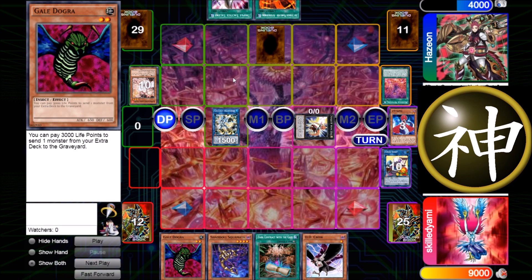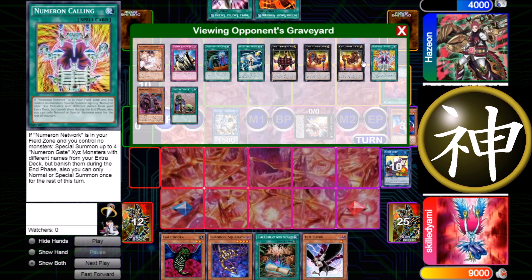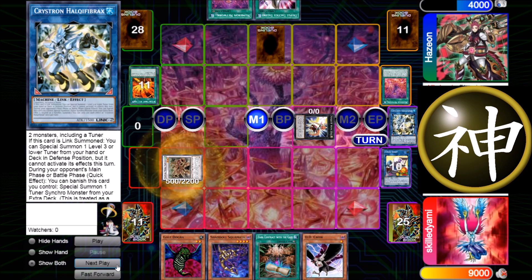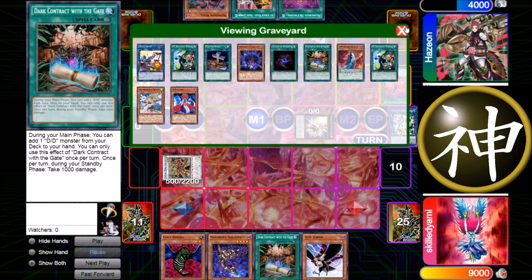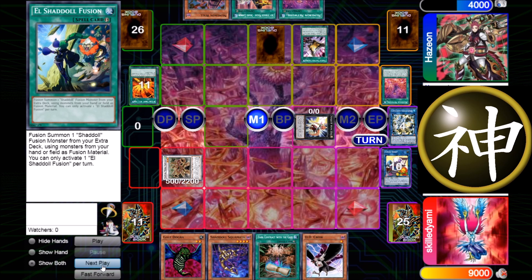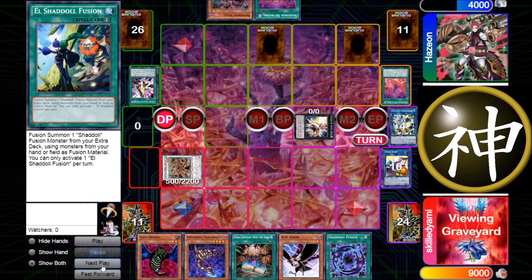I still go for Needle Fiber — he also has Ash Blossom, so I'm really shut out. I decide to attack the token, and he uses Afterburner to kill Needle Fiber — I chain Needle Fiber and special summon Metal Marcher. I don't know why I don't special summon the other Lamia with Metal Marcher even though I have it in the graveyard — maybe I forgot. Then it's my turn and I topdeck El-Shadoll Fusion, which is really strong because he still has a monster summoned from the extra deck with the Zexal still there.